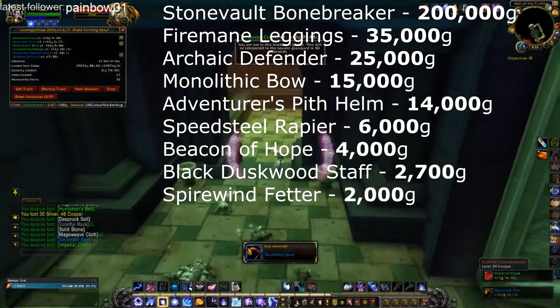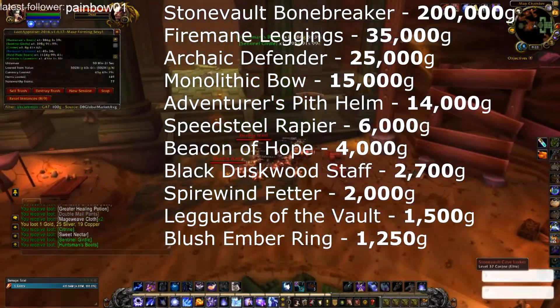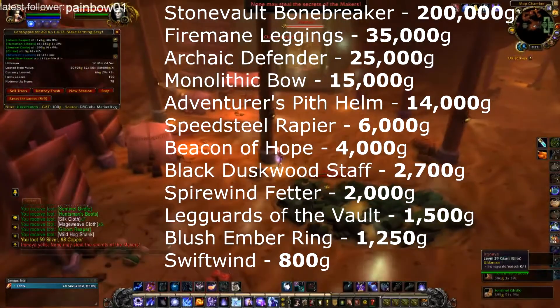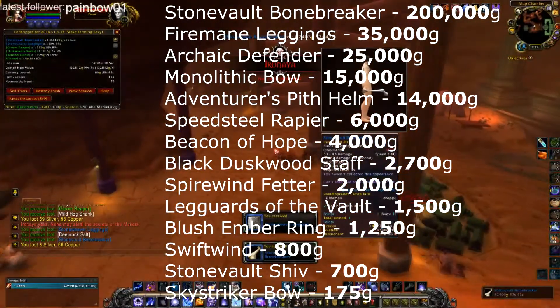Also: Black Duskwood Staff worth 2,700 gold, Spire Wind Fetter worth 2,000 gold, Leggards of the Vault worth 1,500 gold, Blush Ember Ring worth 1,250 gold, Swift Wind worth 800 gold, Stone Vault Shiv worth 700 gold, and Sky Striker Bow worth 175 gold.